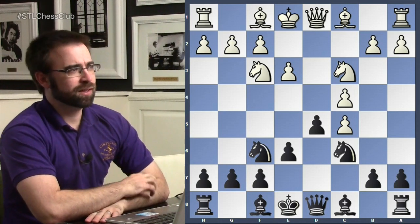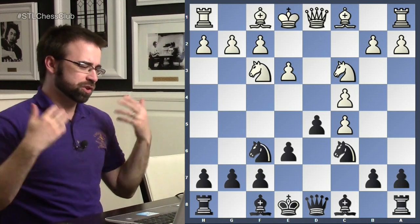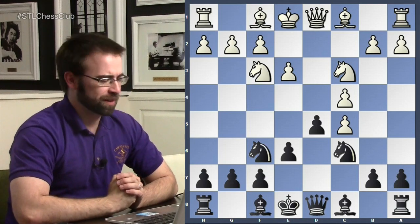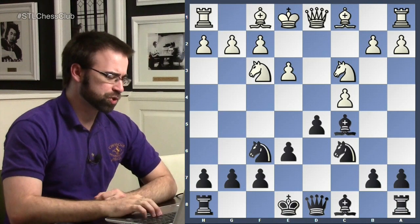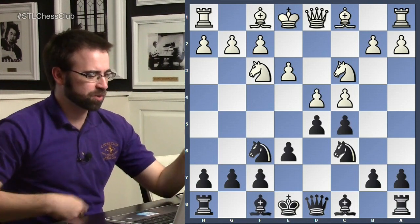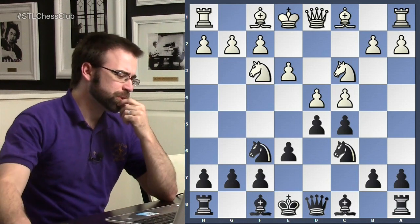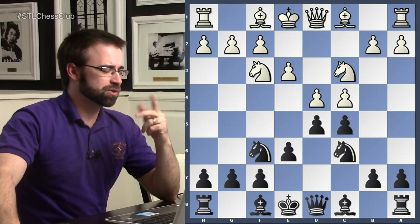We all know at the beginning of the game you want to get all your pieces out in one go — you don't want to accelerate your opponent's development. In this position, white kind of helped black out by letting the bishop develop. If white had waited until black moved his bishop and then taken on c5, it would have cost black a turn. That's why the main moves are either taking on d5 or playing a3.